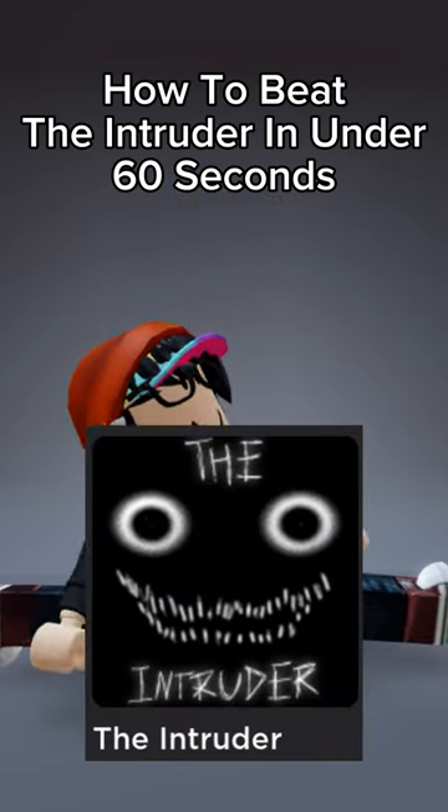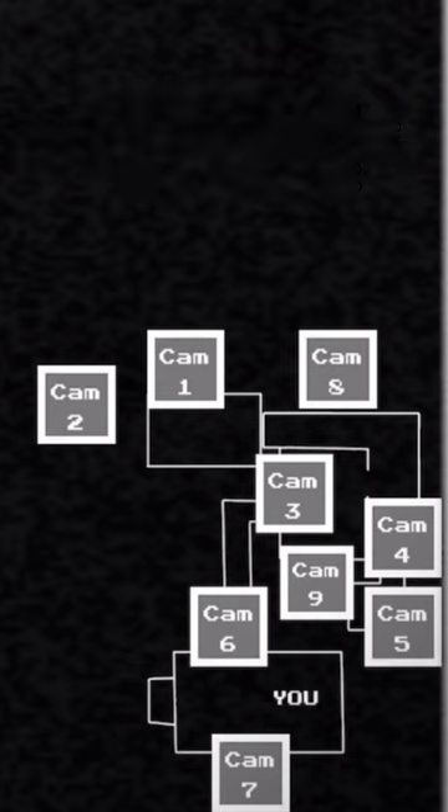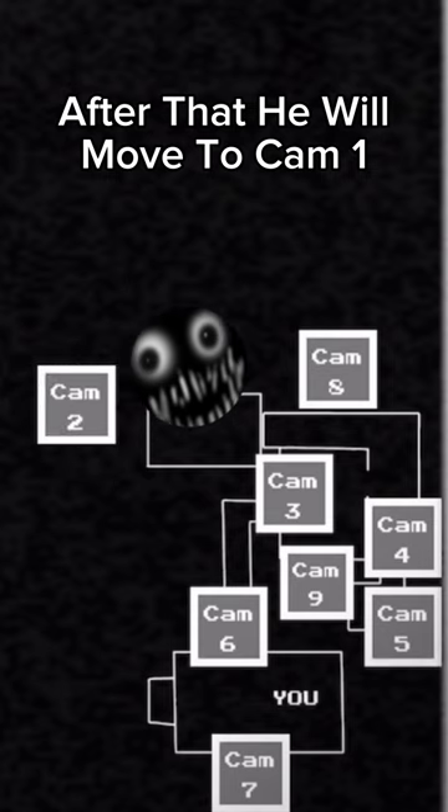How to beat the intruder in under 60 seconds. First, let's take a look at the maps. When the game starts, the intruder is at cam two. After that, he will move to cam one.